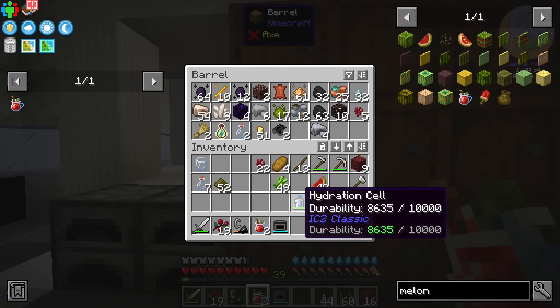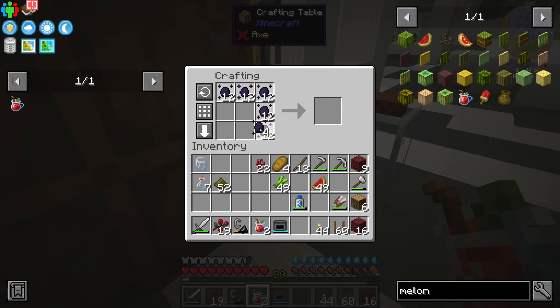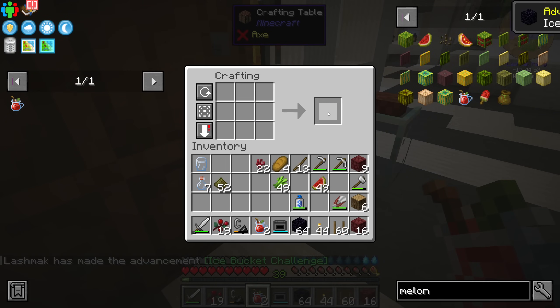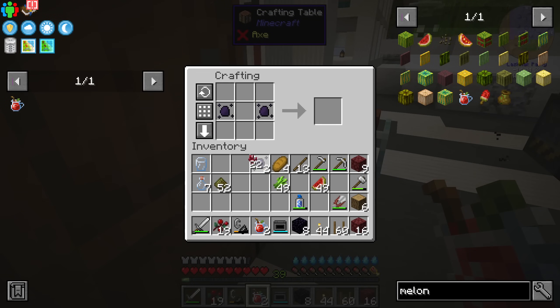By trading with piglins, we did manage to get two ancient debris, which is amazing. Also, they don't really give you any obsidian, but they give you the essence, which to be honest, that's actually much more worth it. Well, not really — it's the same ratio, I guess.